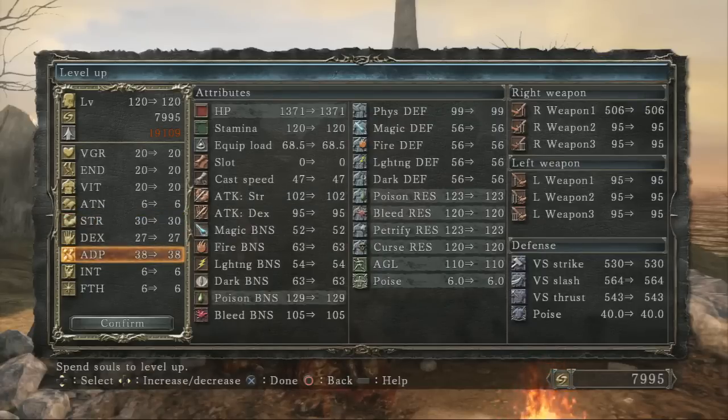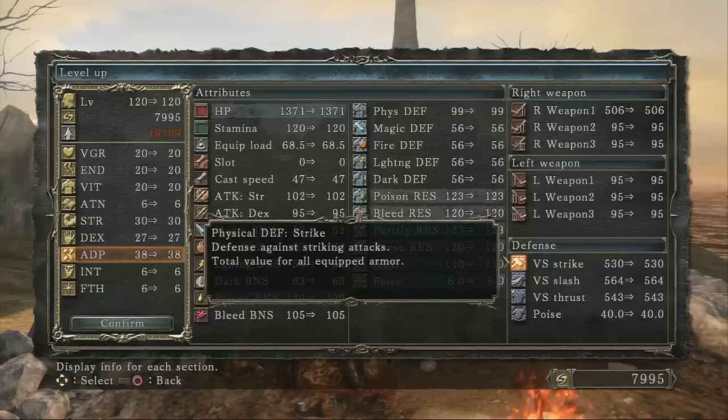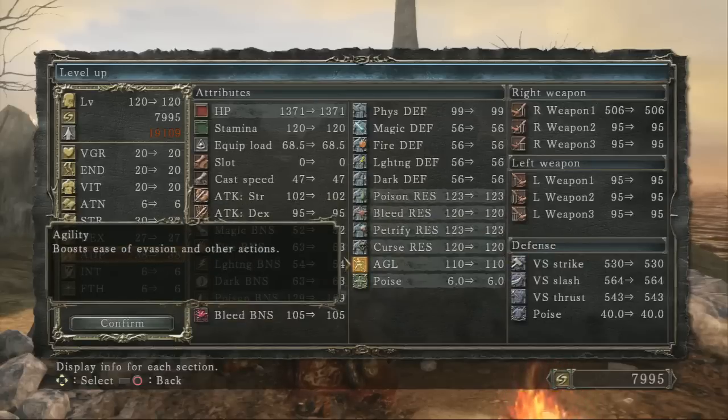Adaptability is a new stat to the Souls series. It's similar to resistance, but you also get Agility from it. What Agility does is boost ease of evasion and other actions — it gives your roll more invincibility frames for sure, and it makes the roll itself faster. I don't know exactly what other things it affects, but we know those for sure.